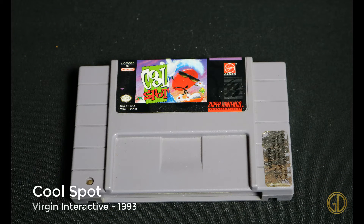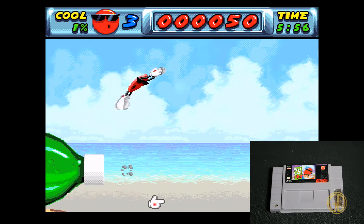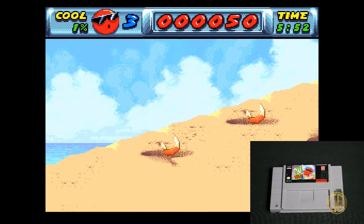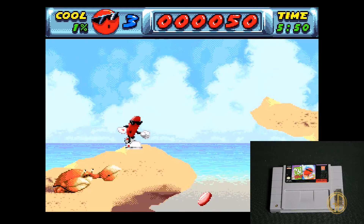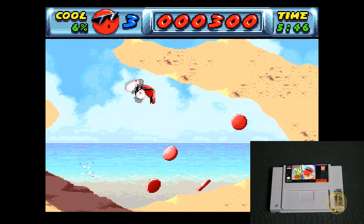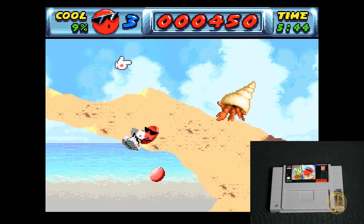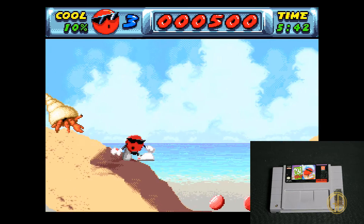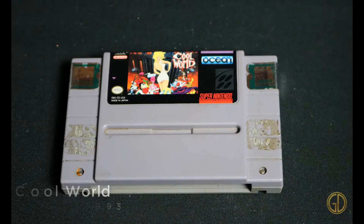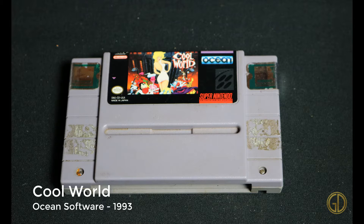Here's a fun one — Cool Spot released by Virgin Interactive in 1993. Although there are several versions of the Cool Spot games, I think the Super Nintendo one is probably my favorite. It's just classic platforming action and it's just fun. You go through getting all the spots, playing as the 7-Up character, jumping on stuff, getting points, and going to the next level.